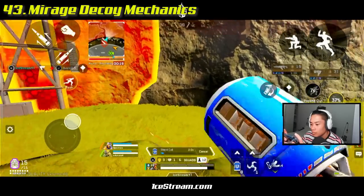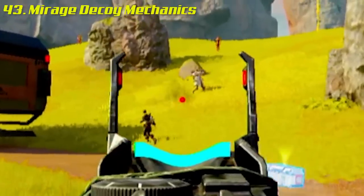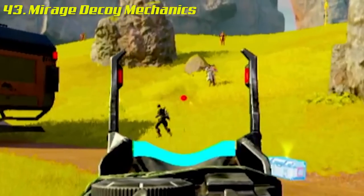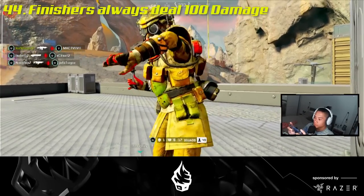Each Mirage decoy has 45 HP. If you shoot a decoy and don't end up killing it, the hologram will disappear as it takes damage and quickly reappear.